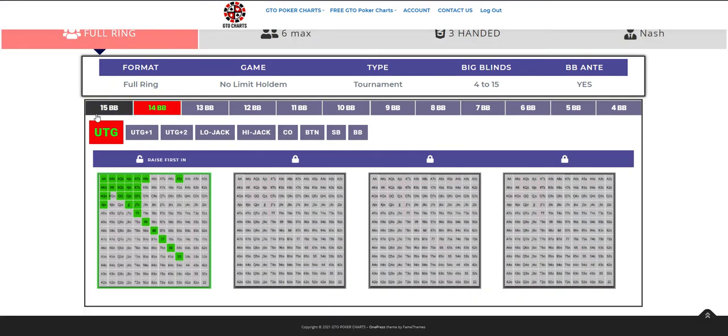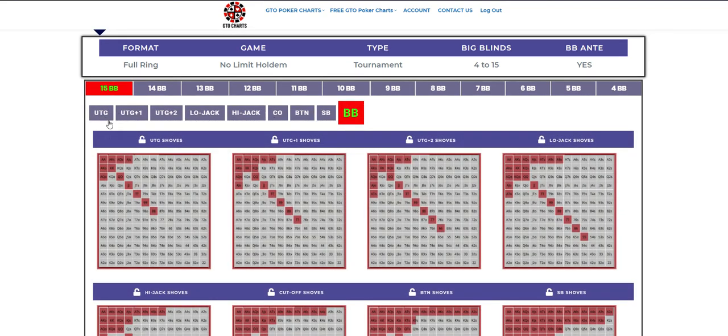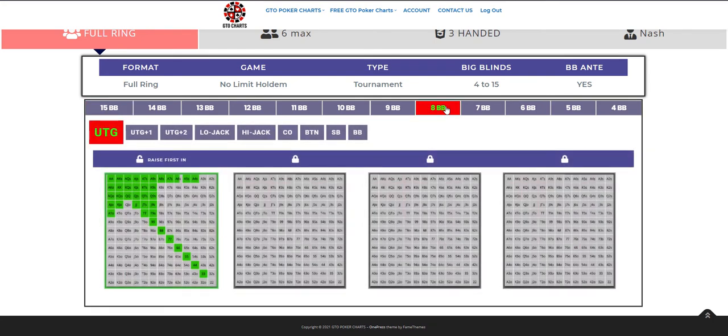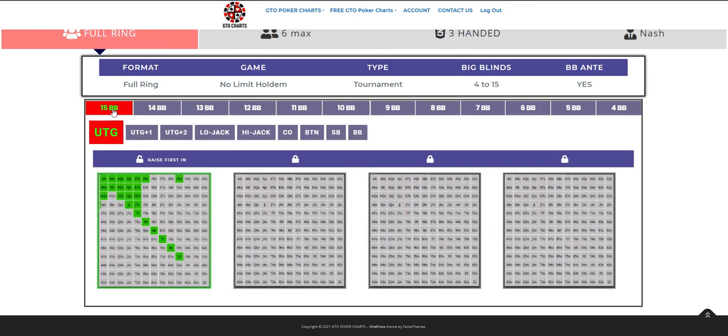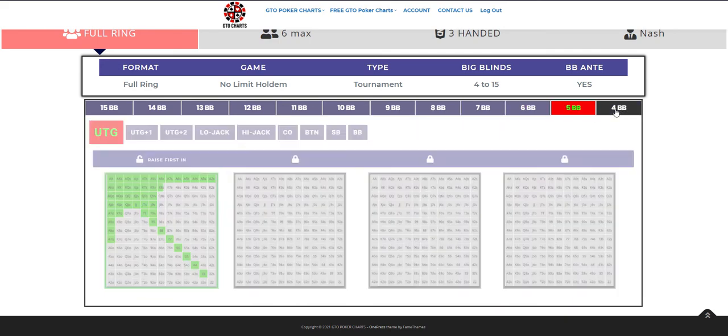Going up in blinds — at 14 the stacks get shorter. Let's go up to 8 big blinds and compare the under the gun shoving range at 8 big blinds with the under the gun shoving range at 15. Note the chart stays on what you've selected previously — so if I select 15 big blinds under the gun and jump to 8, under the gun comes up. The lower the stack depth, the wider your shoving range.